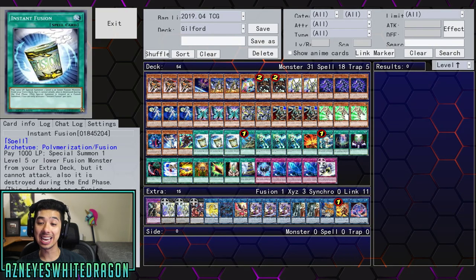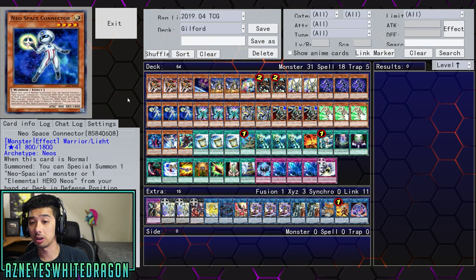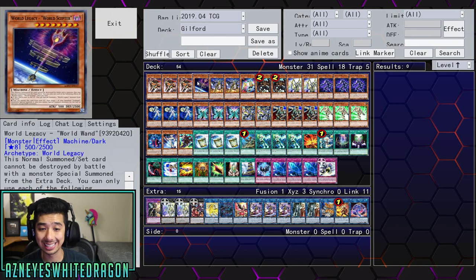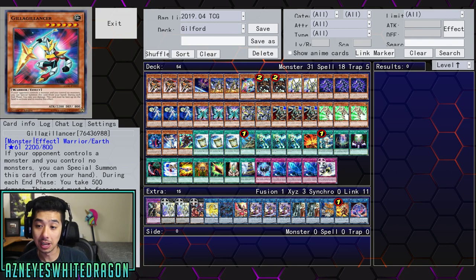Let's go ahead and check out the deck profile. You do need to have a bunch of equip spells. We were utilizing that level 6 card to send those all to the grave. It is a cheesy deck — I wouldn't say it's going to be competitive, but I love seeing Guilford here. So we've got three copies of Guilford, one copy of World Legacy World Scepter, two copies of Orcus Nightmare, and one Gila Glancer. Gila Glancer is a level 6 — you can special summon it kind of like Cyber Dragon when your opponent controls monsters, but during each end phase you take 500 damage. Don't worry though, because this card is not going to be face-up on the field for long.